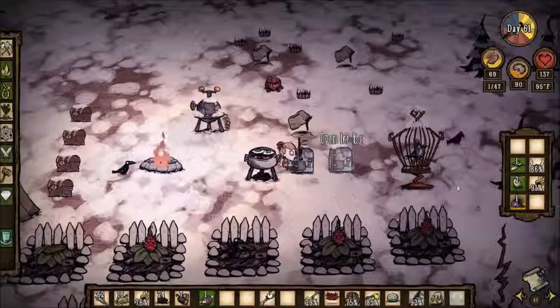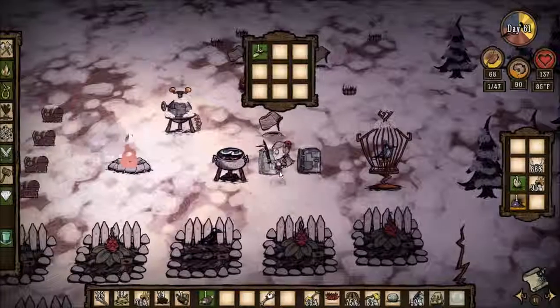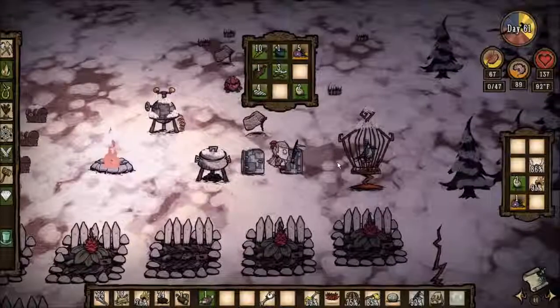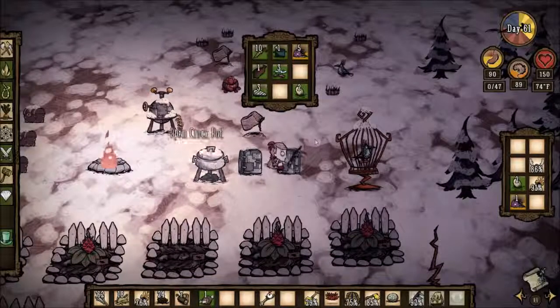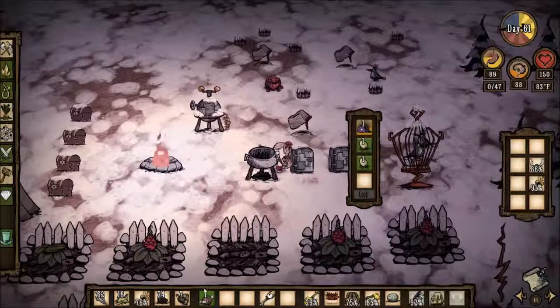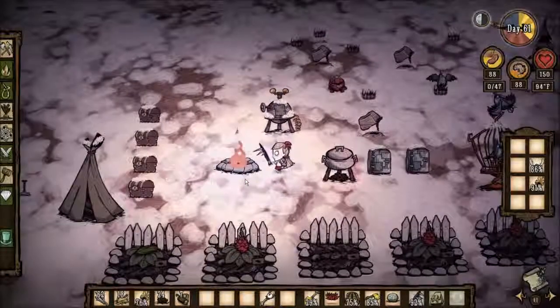Let me put this one lonely seed in this icebox, just because I went to the trouble to make it and it has nothing in it. I also have 10 carrots in there, so I can make more meatballs with the monster meat that I will have. Food is very hard to come by in winter, so gotta make sure you have enough.